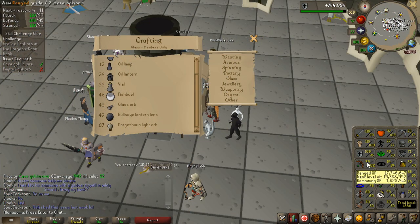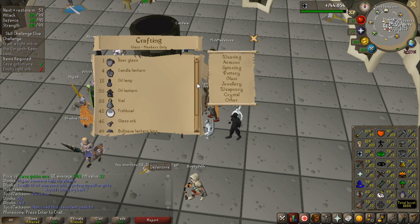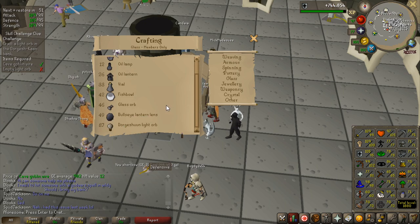Got quite the step here on step number six. I have to get 82 crafting at least, and then with a boost I can boost to 87 and get the Dorgesh-Kaan light orb craft done. I am 65 right now, but crafting is a very fast skill so I am actually going to attempt this. Let's see how this goes - it's going to probably cost me like 10 mil, but I need to get that up anyway for future clue scrolls.